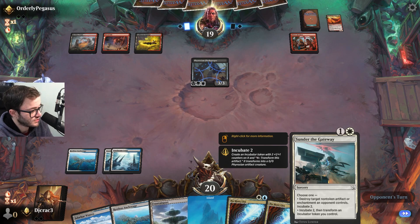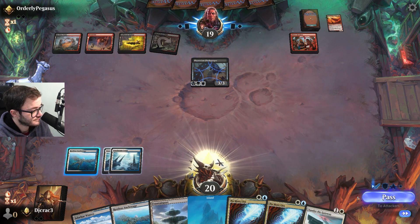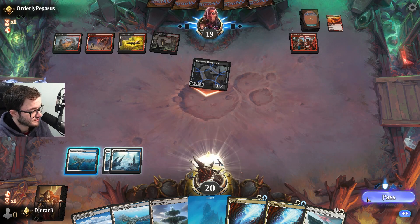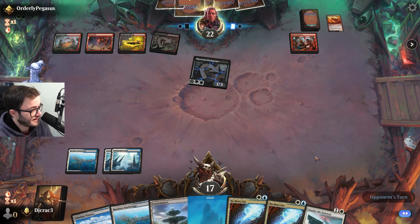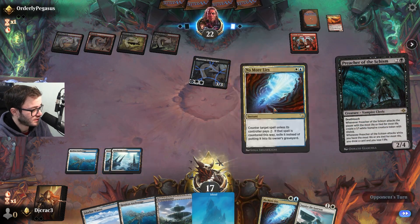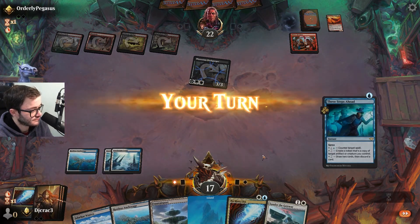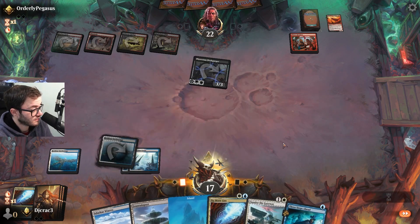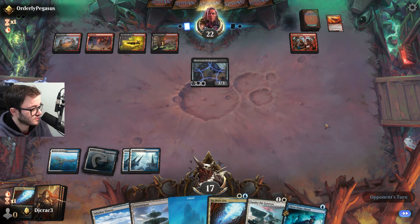Play land and pass. I don't really care about taking three because this is sorcery speed. Just take the damage. Anything else? Can't let them have that. Just keep ripping haymakers — well, counterspells.